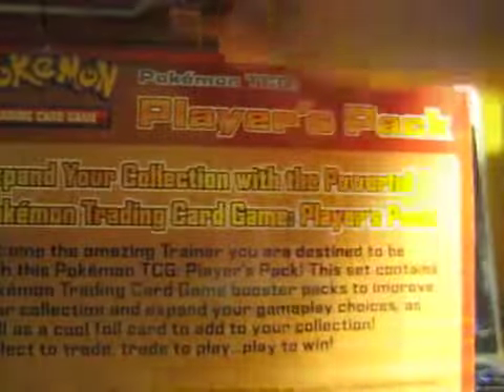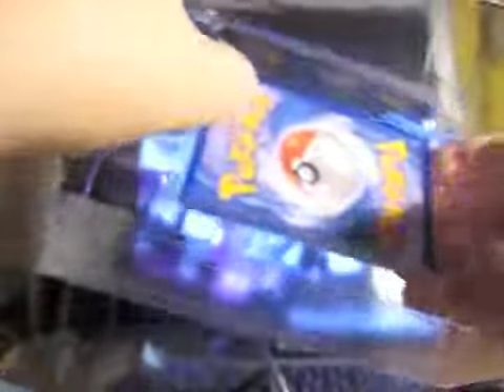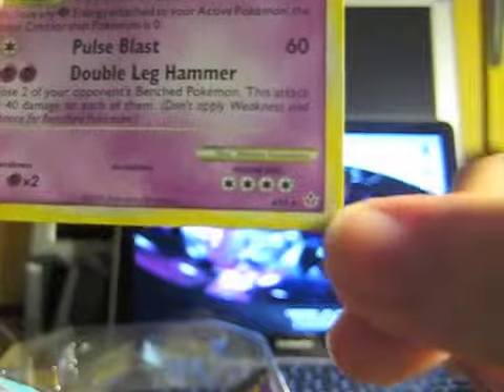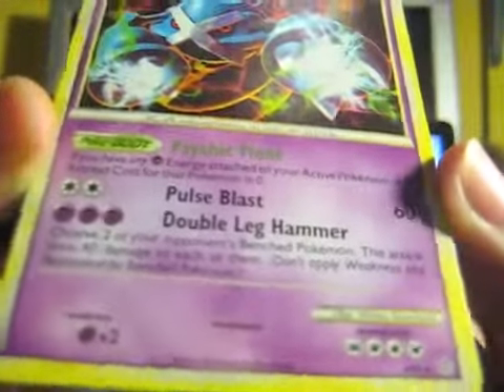Let's open this thing. So, Metagross, hello. And I believe that little symbol's Unleashed, but I could be wrong. Yeah, that's pretty cool.